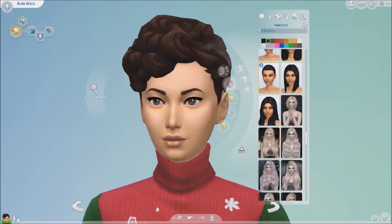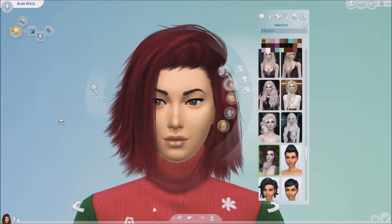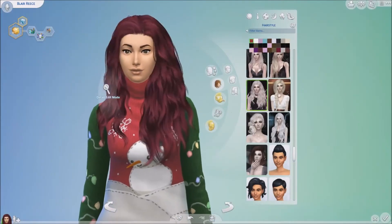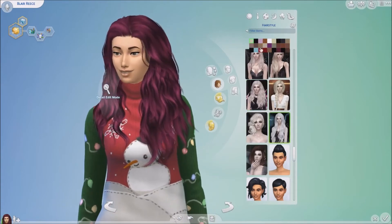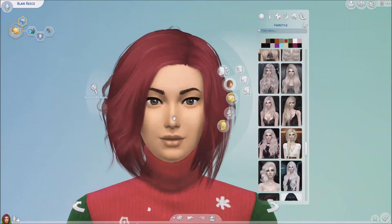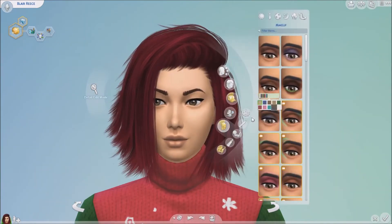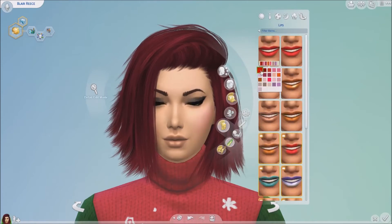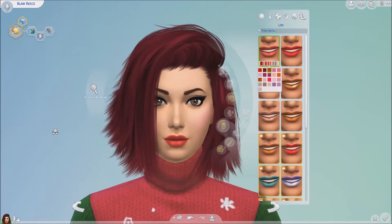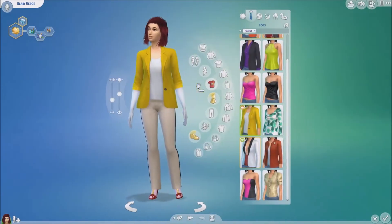Let me just introduce you to Blair Reese. She is a phenomenal sim in my opinion — I think she's so stunning. Oh my god, when I put the green eyeshadow on her she's really, really pretty. She is actually of Chinese and German descent, so she has two ethnic backgrounds. I think she definitely looks half Chinese and half German.